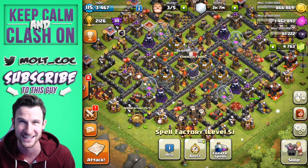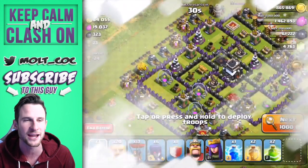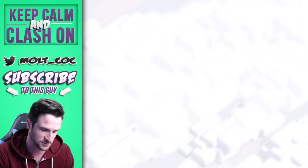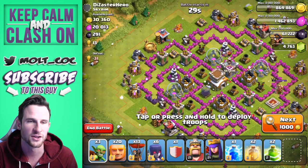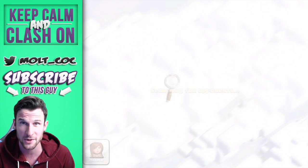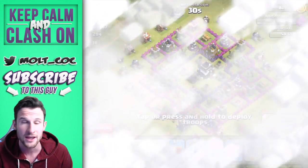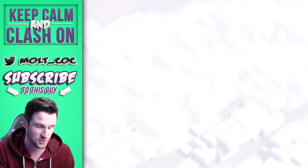We're going to go ahead and attack. I'll be back once we find a raid with a good amount of loot - we need to make some money before Christmas because all of my troops have to buy Christmas presents. The Barbarian King has to buy something for the Barbarian Queen and he never knows what she wants.